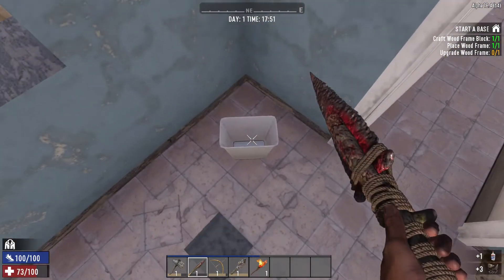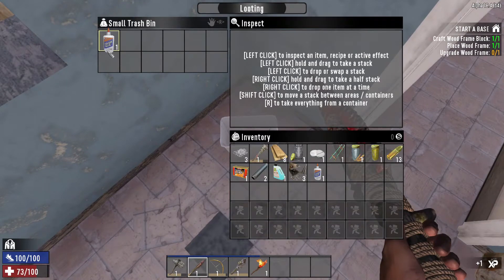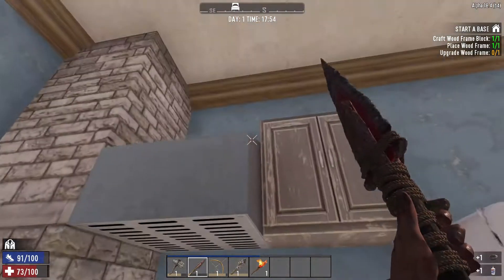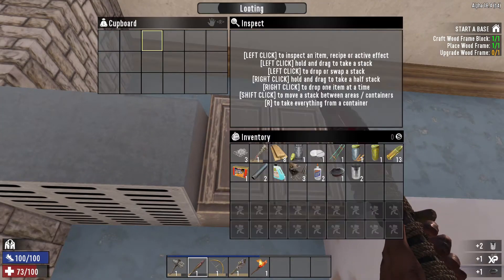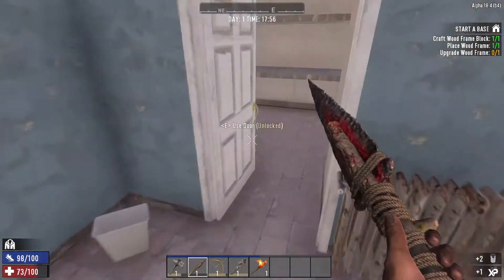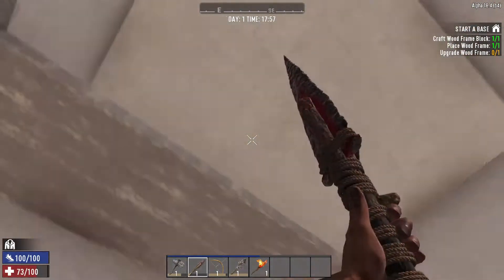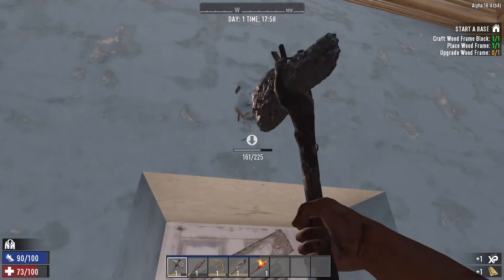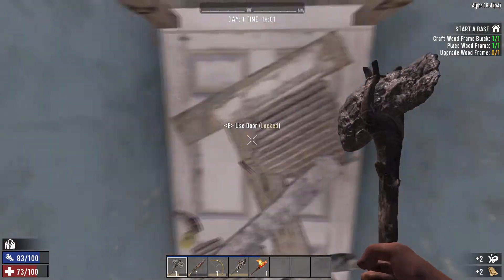I didn't realize you can search a trash compactor now — that's actually really cool. Some more glue. Oh, a cooking pot! I was hoping we were going to find one actually. Some more cans we can scrap. I think I might just go ahead and let them build up in my inventory and then scrap them before we drop off in our chest. I think that's going to lead to the outdoors — yep, I was right.